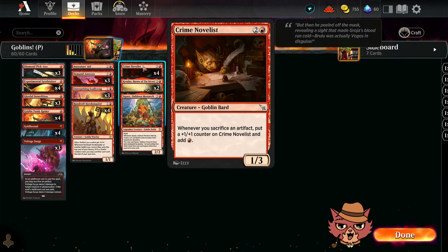New card: Crime Novelist. This is a three-mana 1/3 goblin bard. Whenever you sacrifice an artifact, put a +1/+1 counter on Crime Novelist and add one red mana. Seems pretty solid — we have to build around it a little bit with an artifact theme and a treasure theme, but I think running all four is justified.